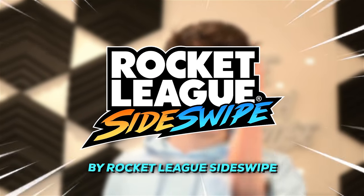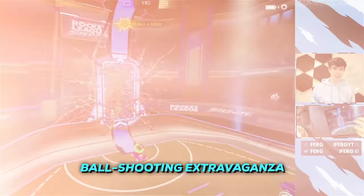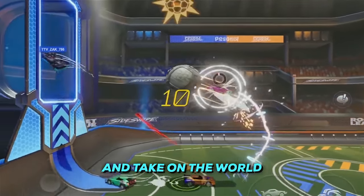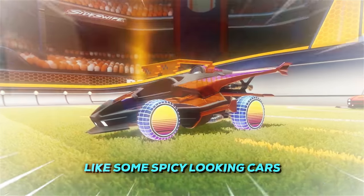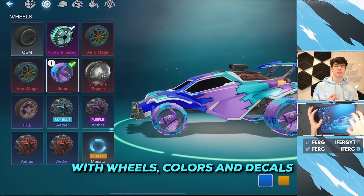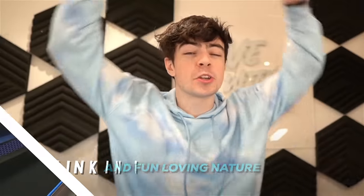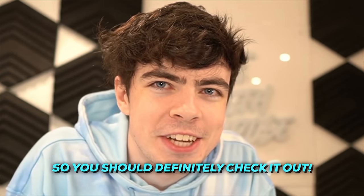Today's video is actually sponsored by Rocket League Sideswipe. This fast-paced, easy-to-learn ball shooting extravaganza is just what you need to fill up time between your days. There's 1v1s and 2v2s — you can battle against your friends or team up together and take on the world. Playing regularly lets you unlock things in the rocket path, like some spicy-looking cars you can customize with wheels, colors, and decals. You can download it at the top of the description, and I only take sponsorships from things I actually like, so check it out.